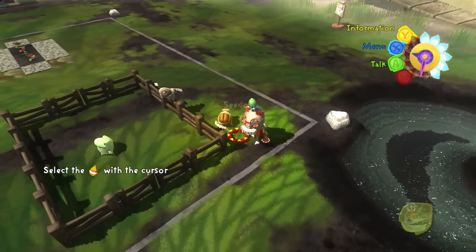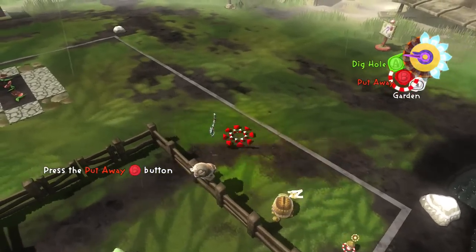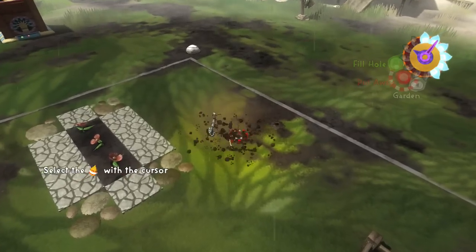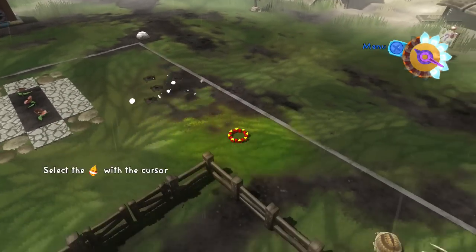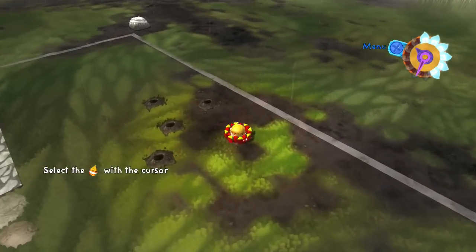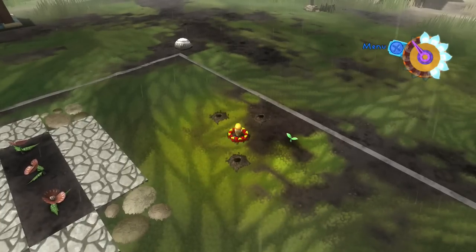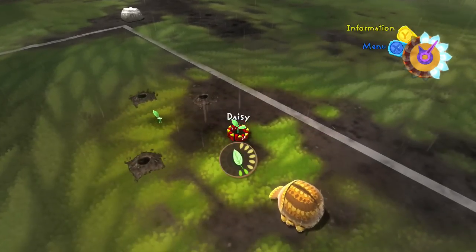Seedos just threw down some seeds. Seeds grow better if they have a little hole to be in, so I'm going to go ahead and dig a little hole. I'll make a little garden back here in the corner — I'm going to dig a bunch of holes and plant a bunch of seeds. Let's plant them in their little holes. It's raining, hopefully that'll water our little flowers. They're daisies and they're both doing okay on water right now.